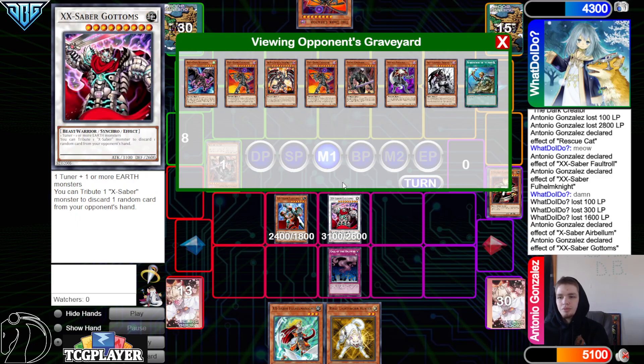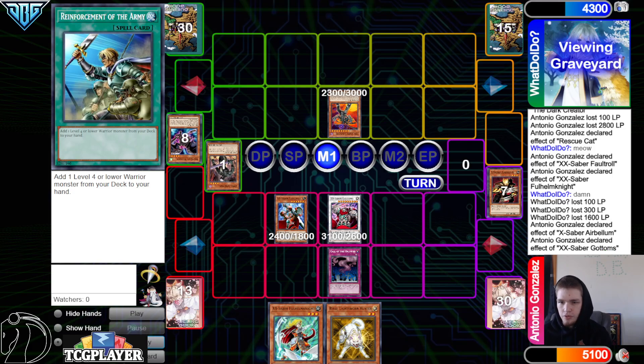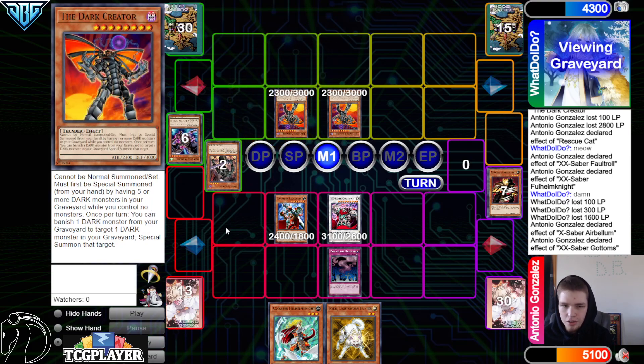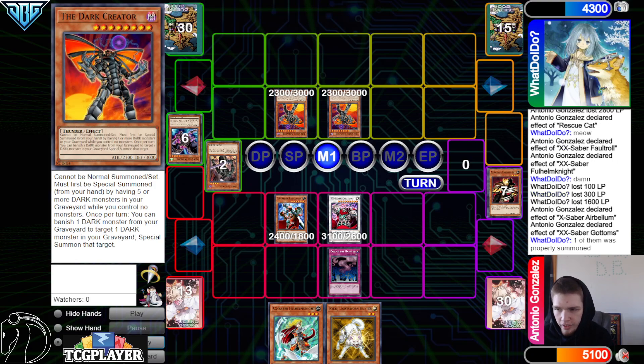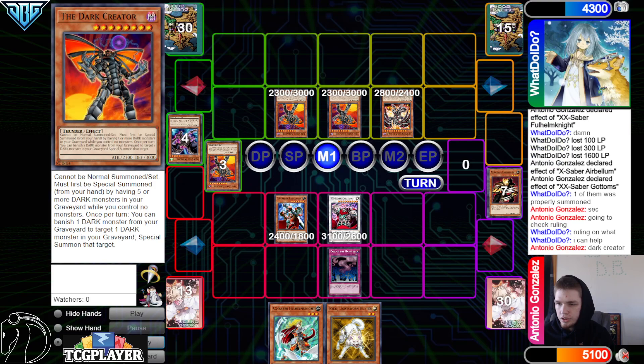They didn't Necro Gardener the Arcanite Magician because otherwise Gottoms can just rip anyways. Now they have Dark Creator which can just be summoned, but I'm not seeing how they actually out Gottoms for the time being. They don't have to out it though — they summon Dark Creator in attack mode. One of them was properly summoned.